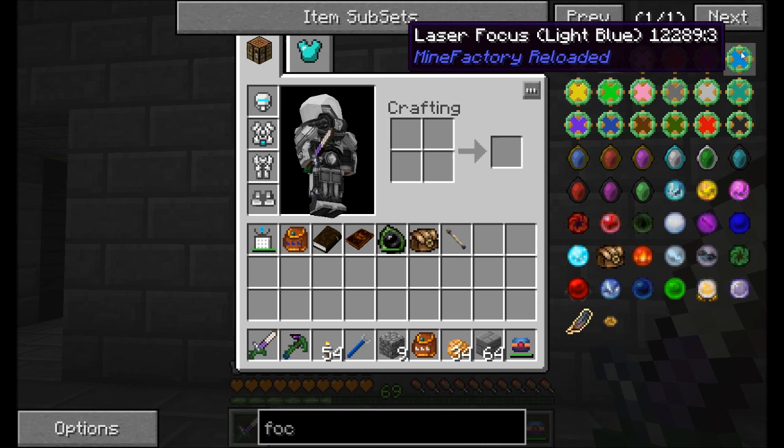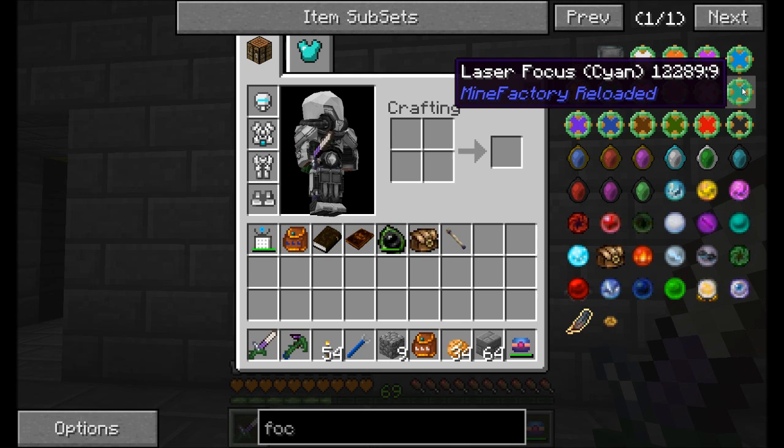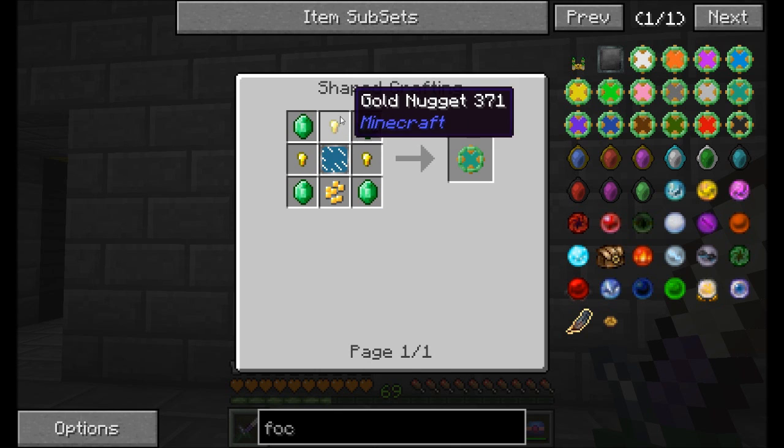Magenta actually doesn't have anything associated with it. Blue, or light blue, will get you more diamond ore. There's a long list on the FTB wiki. What I'm looking for in particular is Certus Quartz — that's what I'd like to get a lot of. So we're going to want cyan. Cyan's going to get us Certus Quartz ore. That's the one I want to focus on for now, and we can always change this later.